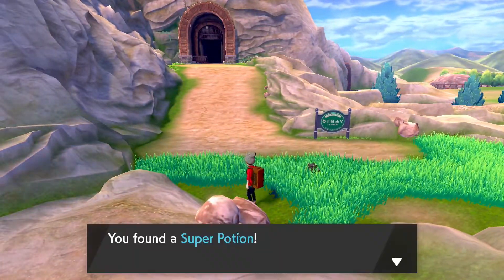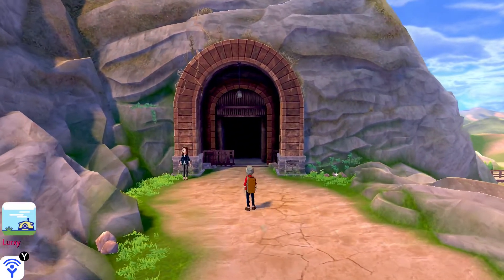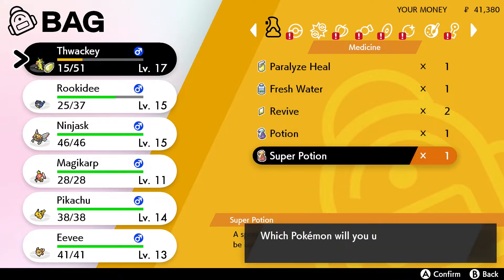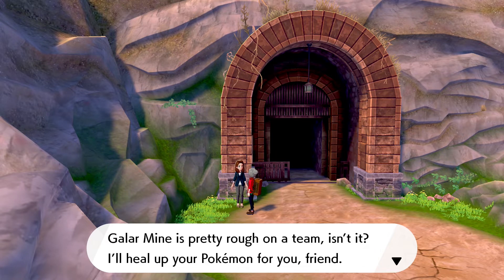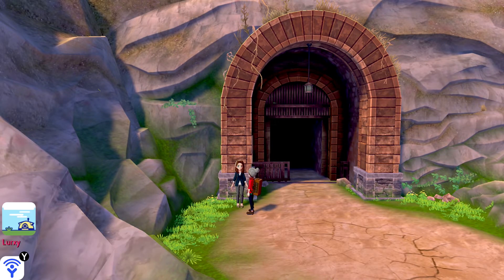We have even more Poke Balls and a Super Potion. I'd like to heal up my Wooloo. Let's just heal him up. Poke Balls, Cherry Berry, Candy, Dynamax... Well well well. Someone heals up my Pokemon for me — what the hell? 'Come talk to me anytime you think your team needs care.' Okay, so I just wasted a Super Potion.